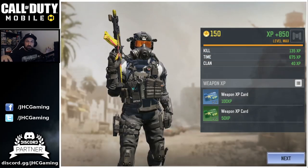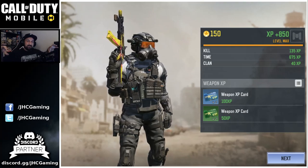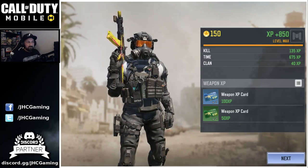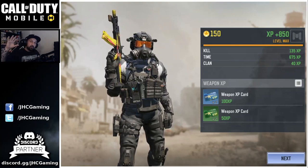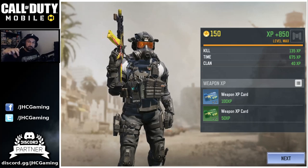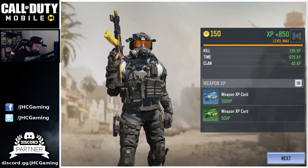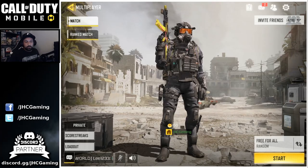On Nuketown, go to one of the two houses - in the grass behind the houses there are two or three spawn spots. On Firing Range I like to go to the back of the map where there's a car and some crates - it's a great spot to camp at the start.